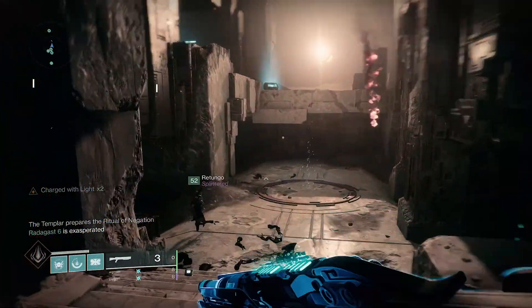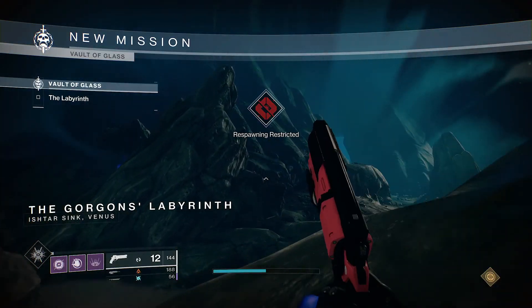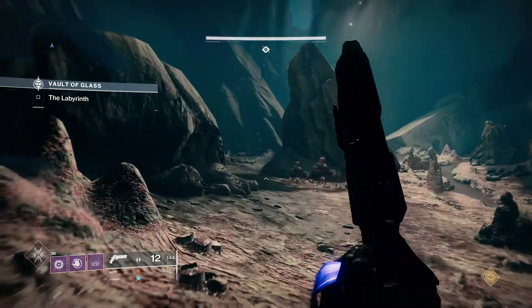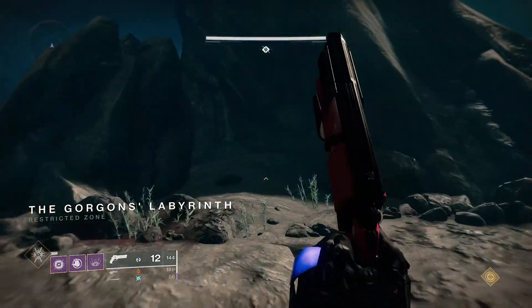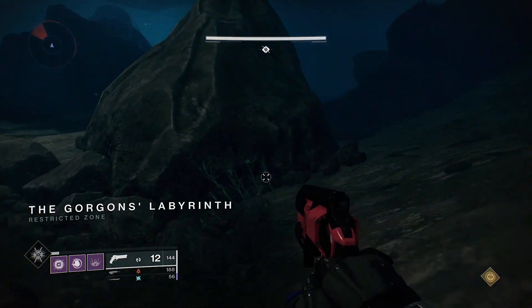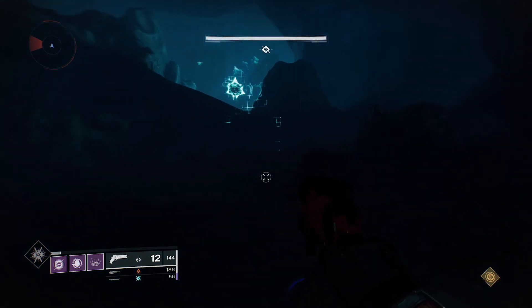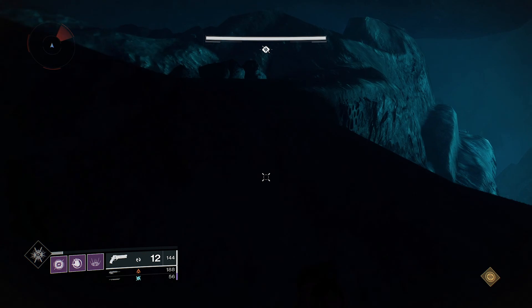Grab your loot and start heading down to the Gorgon Maze. The Gorgon's Labyrinth is present here — a special harpy that scans the area is also lurking. If you get too close and are detected by one, it will start a wipe mechanic. Gorgons have a lot of health and the only way to stop the wipe is by killing them. Follow the path on screen to clear this encounter; there are other paths but this one is the one I usually go with.